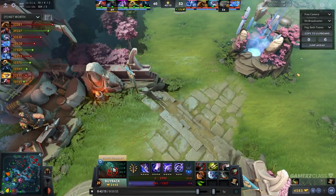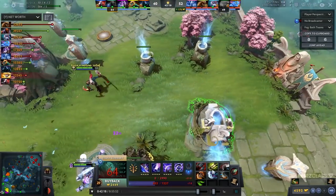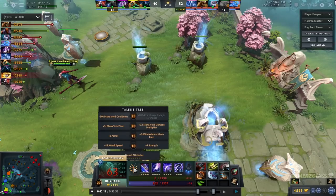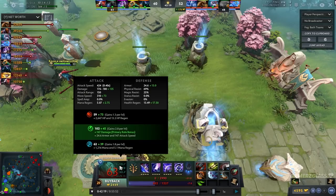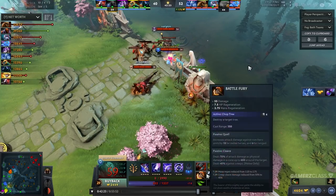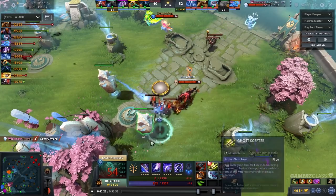Any other item would have probably lost me the game. The thing about Ghost Scepter on Anti-Mage is that other spells don't work on you since you have Counter Spell — you don't really care about any magical damage. If Counter Spell is maxed you have a lot of magical resistance, so you don't really care about spells. Ghost Scepter solves a lot of the issues. The only issue that you have is the physical damage.